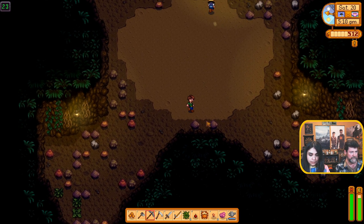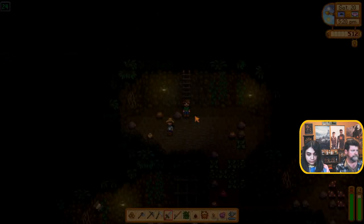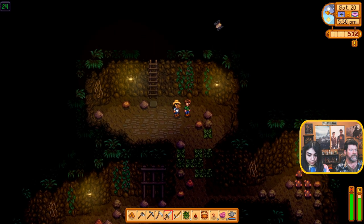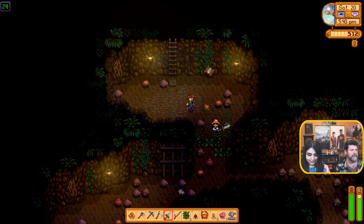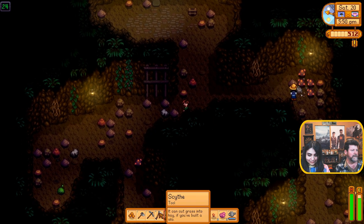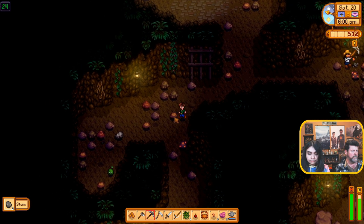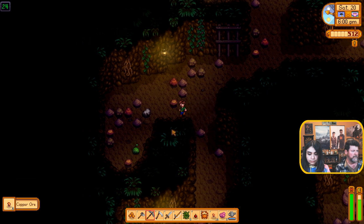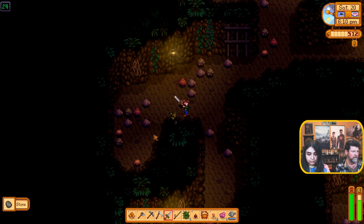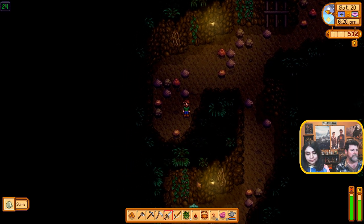Sword in hand — here we go. Come on, come on — gotcha! The pathway's over here. I need my glow ring. Pick away at you — okay, you as well. Oh, he got me again — come on, knock that off. Where are you?